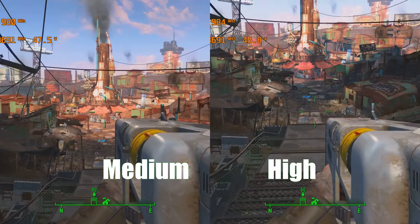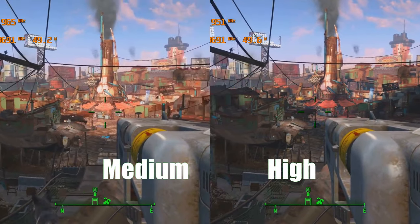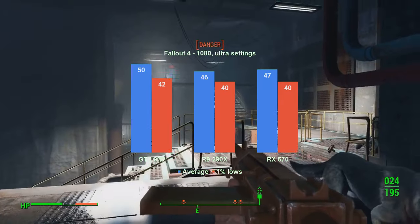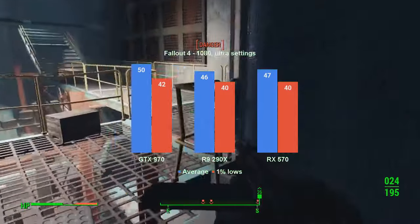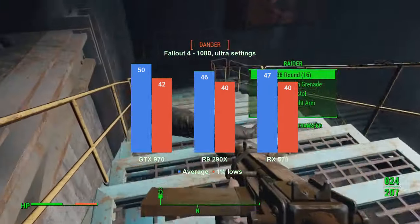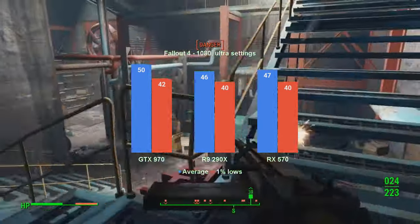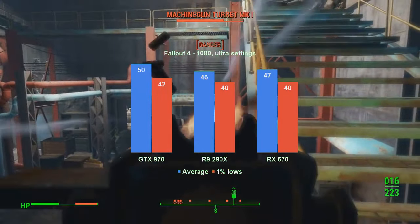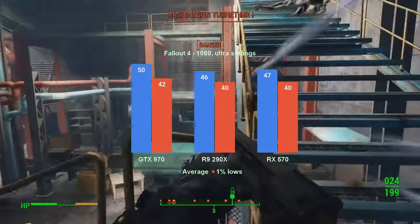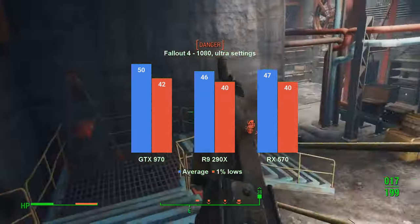What is safe, however, is to attempt pushing the graphical settings to high or ultra. As you can see on screen right now, there is a marked difference when dropping from the high settings preset to medium. Starting out at ultra settings, the GTX 970 will provide an acceptable single-player experience, averaging 50 fps while overlooking Diamond City, and 1% lows of 42. The R9 290X also clears the bar, averaging 46 fps with 1% lows of 40 - not as good as the 970, but still a good experience. The RX 570 averaged 47 fps with 1% lows at 40, basically the same performance as the 290X.